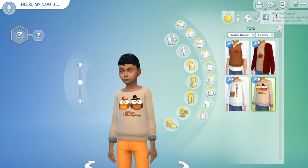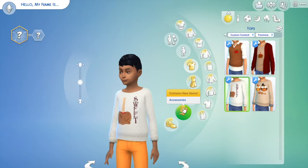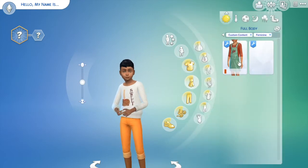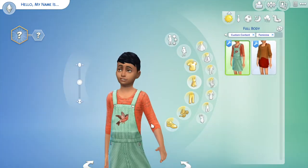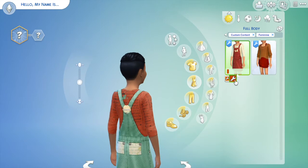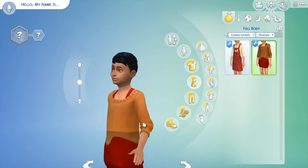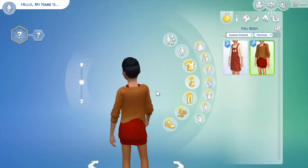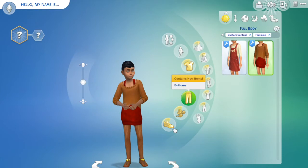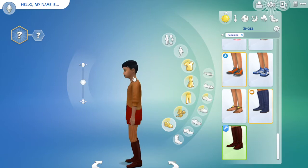Then for the girls we have those same tops and the extra sweet caramel apple one which is adorable — not specifically Thanksgiving but very Thanksgiving-appropriate in feel. There's also one that says 'Happy Thanksgiving' with cute cuffs. Then we've got stockings and a full-body outfit that has a little bird and orange fall colors. It also comes in two colors, and there's this adorable caramel apple recolor with little tights you could pair with boots.